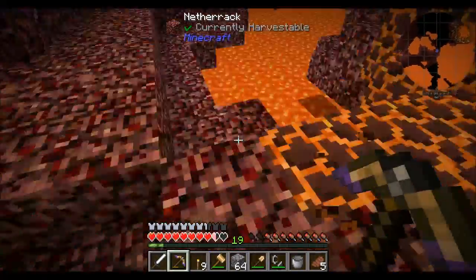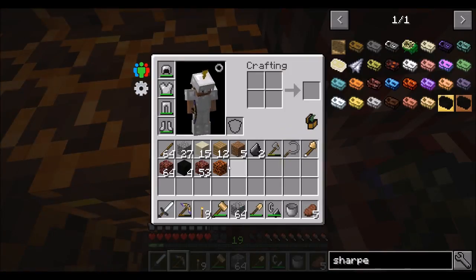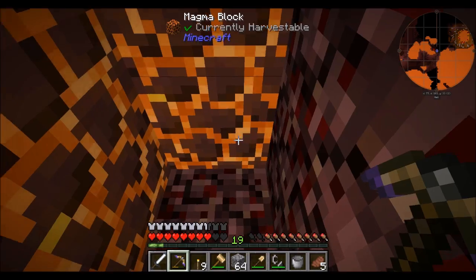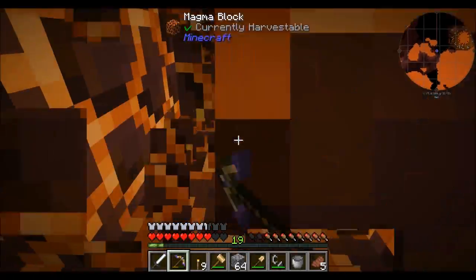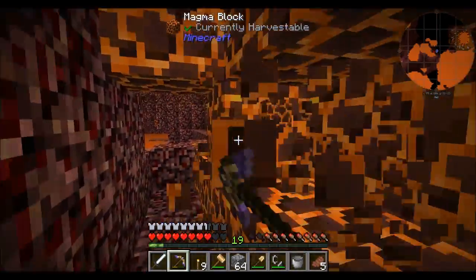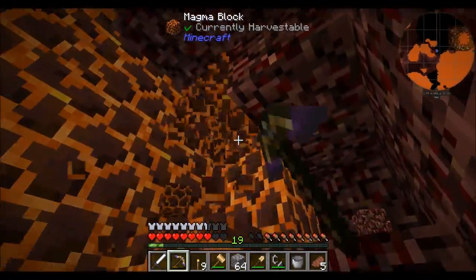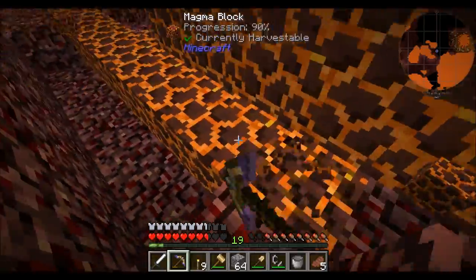Yeah, this looks good to me. So this is magma block. Is this vanilla Minecraft? Let's see what it's used for — nothing. Seriously, what's a magma block? It says it's vanilla. Maybe it's something added by chisel or something like that? It does sting — you probably don't want to stand on magma.